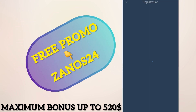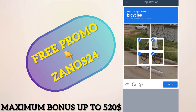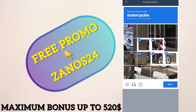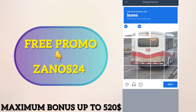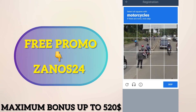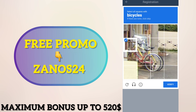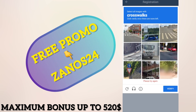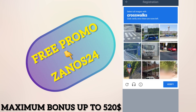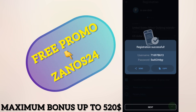Wait for the CAPTCHA to load. Complete the CAPTCHA by selecting the correct images — bicycles, motorcycles, crosswalks — and confirm you are not a robot. After that, tap next and wait for loading. After loading, you will see your actual login and password.